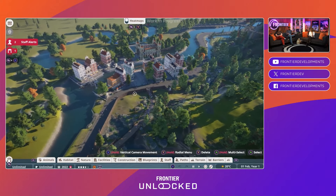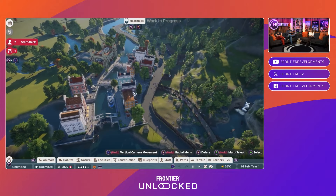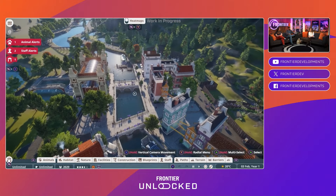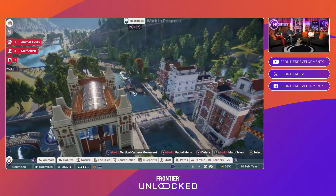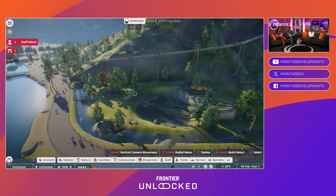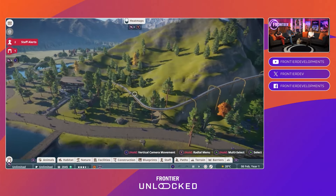Trees cost a certain amount, and animals and their habitats vary differently in how much memory they're using. We have limits for a reason — to not crash things. Much like in real life, there's a lot of complex underlying factors that will contribute.